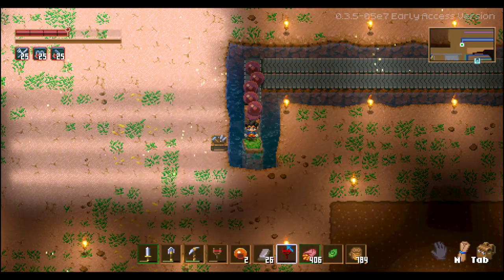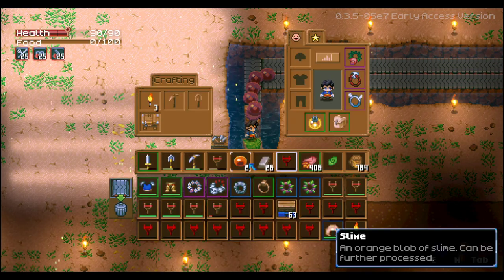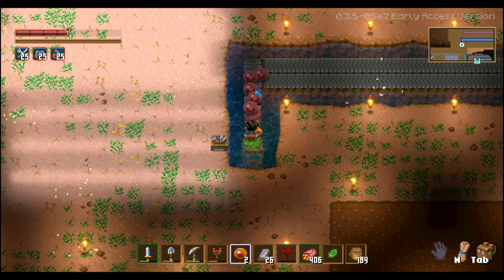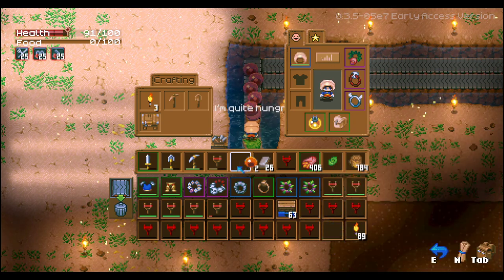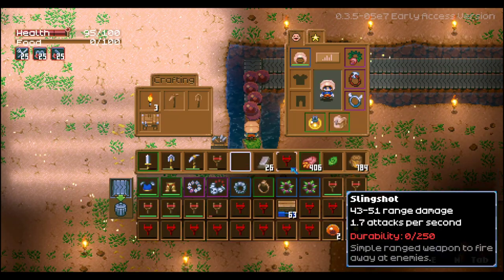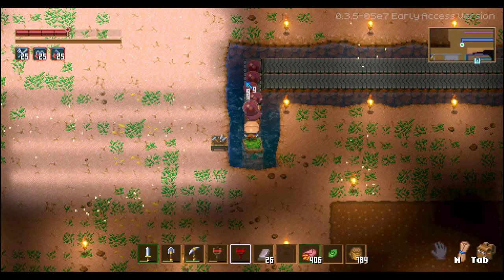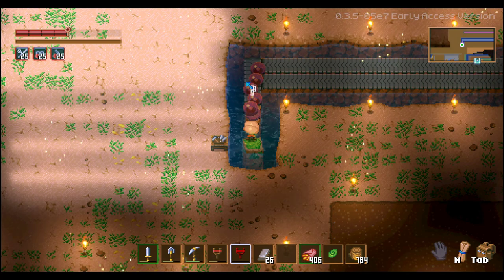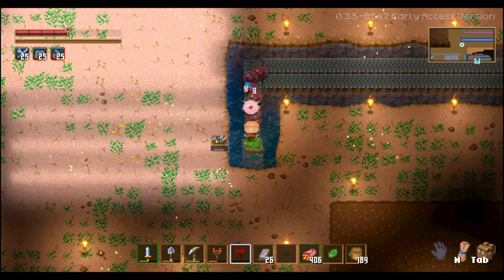One trick to punch across the gap is to use a broken range weapon. If you select this broken range weapon, you can actually punch across this gap. Normally with regular punching you wouldn't be able to reach it — you can see you can't reach across. But if you select a broken range weapon, you can reach across a full gap.